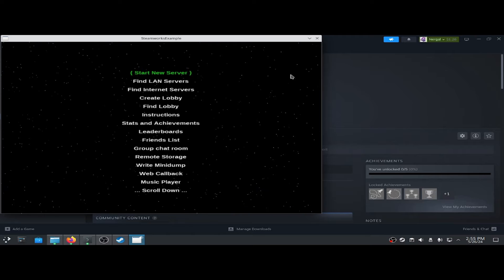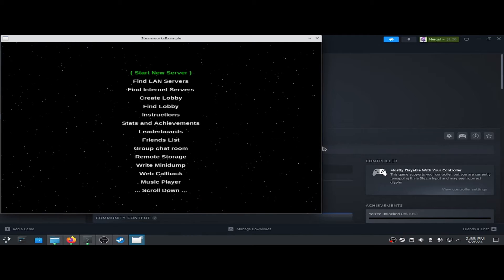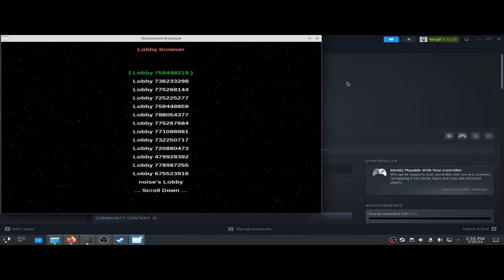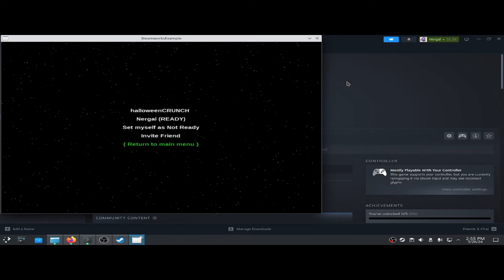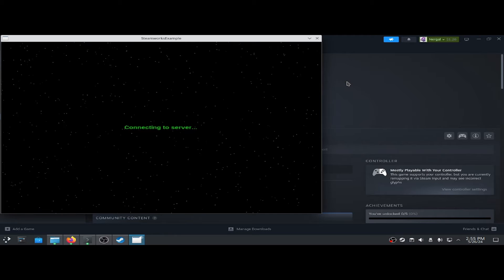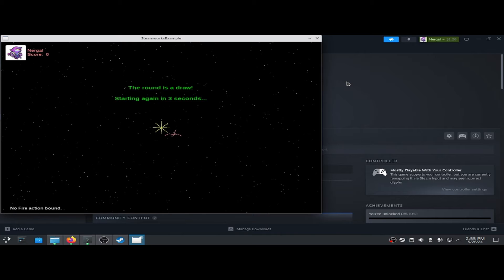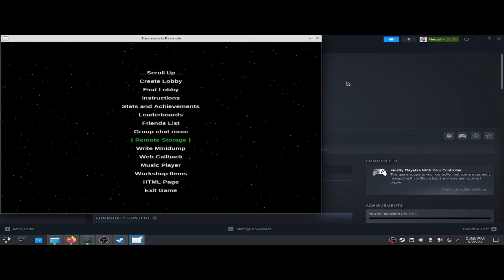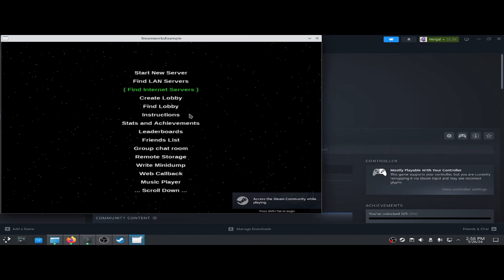There we are. And if you plug in a controller, it should automatically connect. I might need to configure my controller, or reboot. Let's try again, because I didn't have the controller plugged in initially. Okay, now I have the controller.